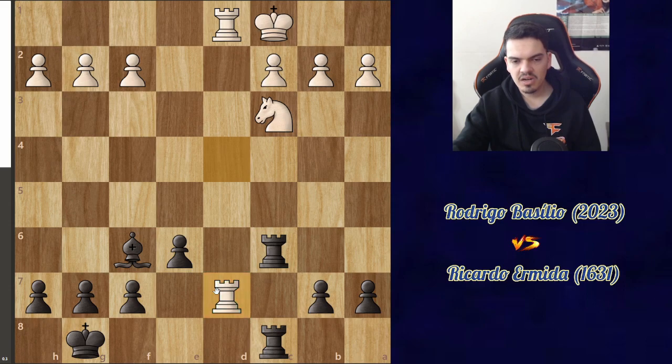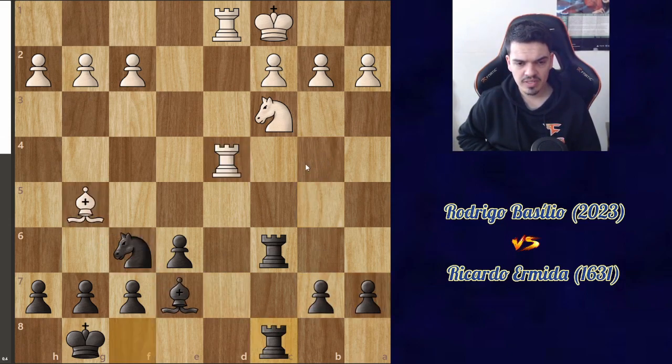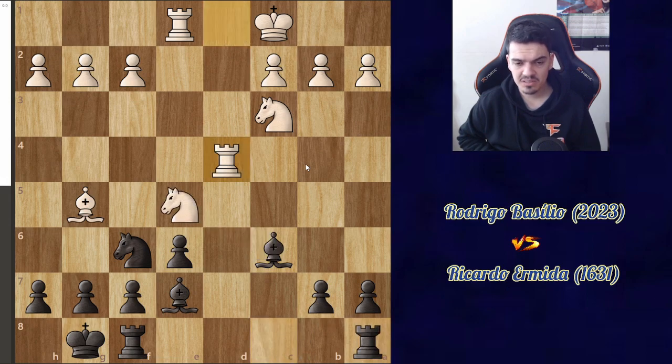I can't take on c3 — that's important — because I need to be covering the d8 square. But the computer says that after b5, I'm fine: if it captures, I capture on c2; if it captures this pawn, I have b4 and I'm actually probably winning. Seeing all of this, it's kind of hard for me — I still don't have good enough calculation skills to calculate such a long variation that isn't that forcing, since there are many in-between moves possible.